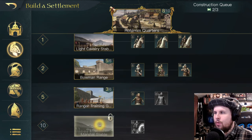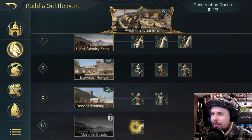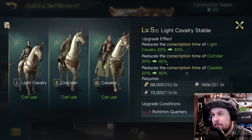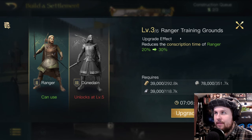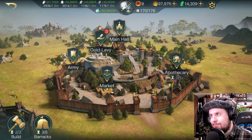Each faction has a tier 4 unit that's the endgame unlock — it requires your building to be level 10 and takes a long time. When you upgrade quarters buildings, they also reduce conscription time for all four unit types within them. At certain upgrade levels, new unit types unlock — for example, reaching training level 5 unlocked Cavaliers for me.